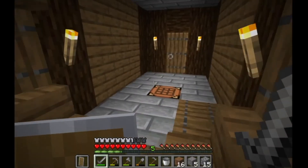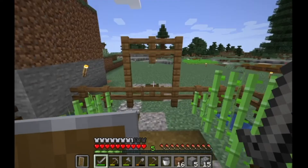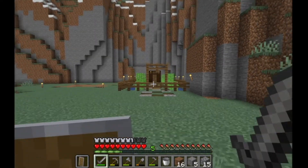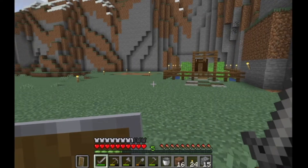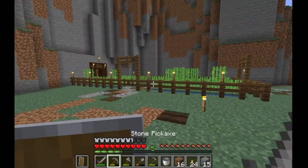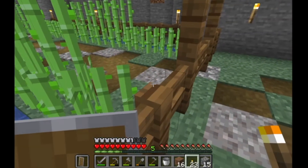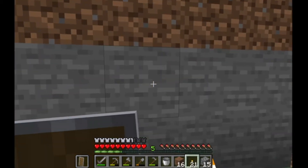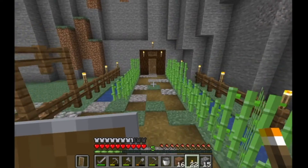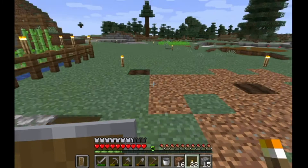The thing I'm most proud about that we built today is our front yard. As you can see, it looks really nice. We got a little sugarcane farm, some decoration, and just put torches right here so mobs don't spawn. We just have this really nice gravel, cobblestone, grass pathway. We're going to have a bunch of animal farms here once we get going.